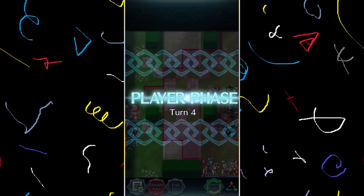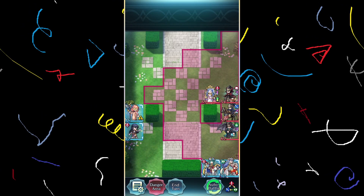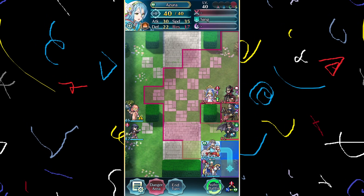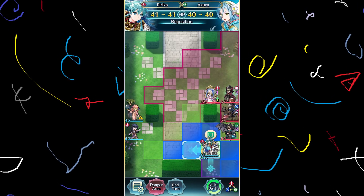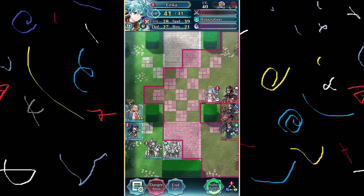Enemies get absolutely bamboozled by taking the bait. Next turn — now how are my fillers going to escape from this mess? I move Azura in front of Erika, and Erika in turn repos Azura out of danger, and traces away herself from danger as well, thanks to Lunar Brace 2. Yeah, I'm a genius tactician. I then move Vyra as far away as possible.